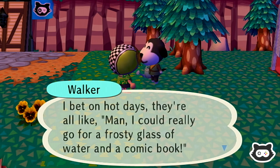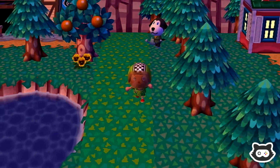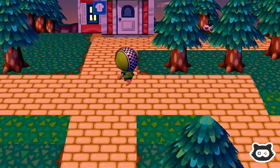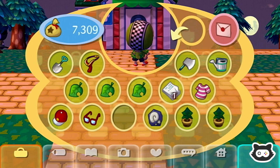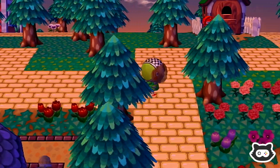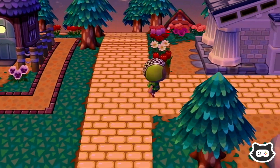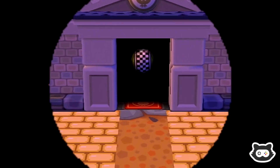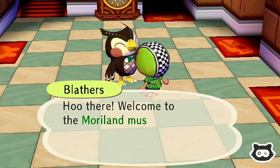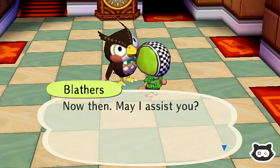I bet on hot days they're all like: man, I could really go for a frosty glass of water. How much space have we got in our pockets? We don't have too much space. We're going to go and donate this fossil and painting first, and then we'll think about clearing some pocket space and getting on with our chores. As always, getting distracted by one thing or another. Do you like my new retro helmet, Blathers?